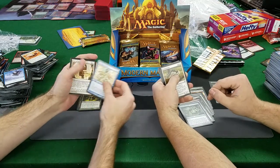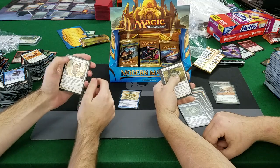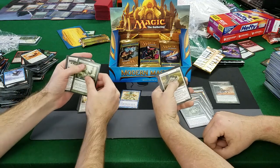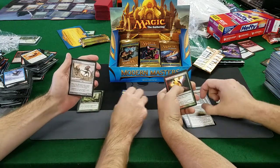Spellstutter Sprite — a dollar. Test of Faith — I meant the uncommons, catch up. Echoing Courage, Flicker Wisp — Flicker Wisp is good, it's coming up to a dollar. Meadow Boon is not, Mirror Retriever.